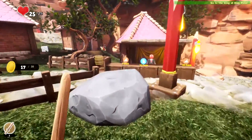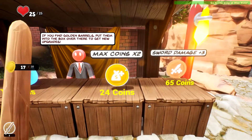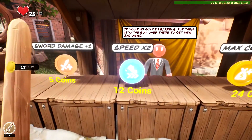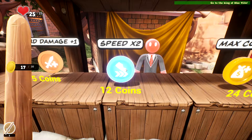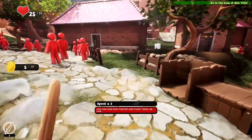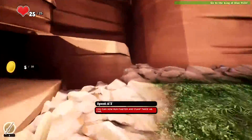Let me see — wait, what? Maybe one of these can help me. Short damage plus one, speed times two, max coins times two, short damage plus three. I kind of want the speed times two honestly — I had seventeen coins, let's do it. You're going faster and jump twice as far. Wow, I'm mega fast!